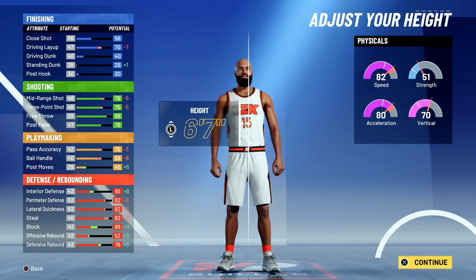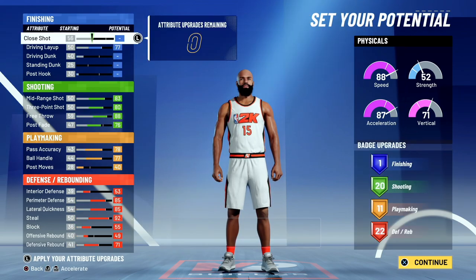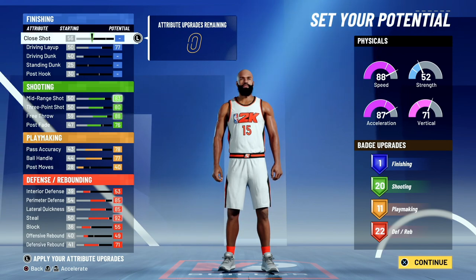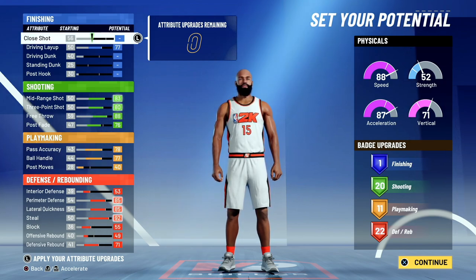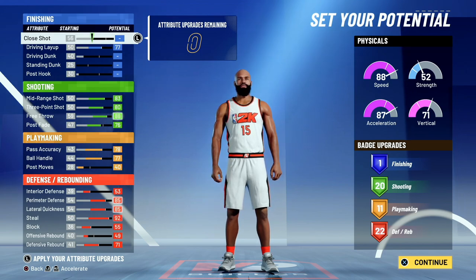A lot of people are going shorter builds. Nobody wants to be seven feet slow anymore — you need to switch on defense. I chose built body type for all my builds so I don't look sickly. For attributes: one finishing badge is all you need to lay up. 20 shooting badges, 11 playmaking, and 22 defensive badges. The 11 playmaking gives you gold bailout, gold dimer, and gold quick first step — put the rest on unpluckable. The mentality is: pass out of shots accurately, blow by bigger builds with quick first step, and give your guard a boost with dimer.